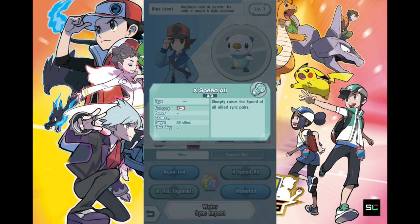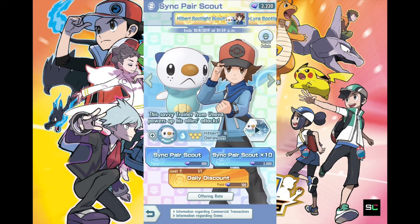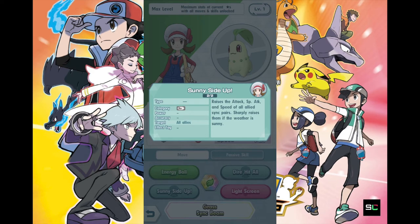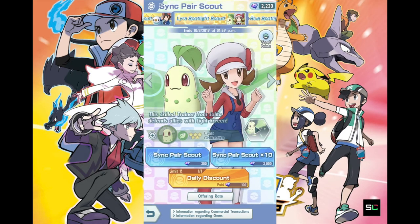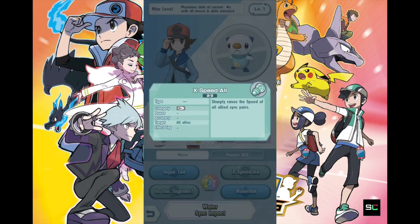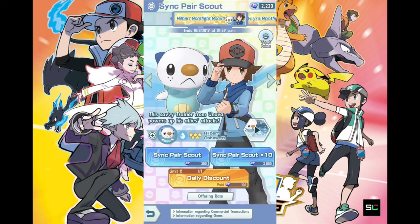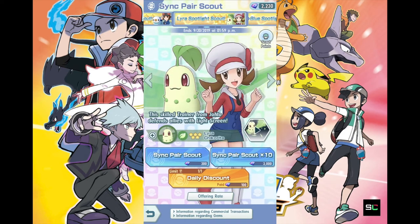It also shortly raises the speed of all allied sync pairs. So Hilbert and Lyra are both support characters. Personally, I prefer Lyra's skill setup more, because Chikorita's setup raises attack, special attack, and speed of all allies all in one skill, unlike Hilbert's which has two separate skills on Oshawott. Overall, I think if you're planning to scout, Lyra is the way to go, not Hilbert.